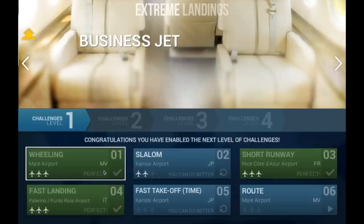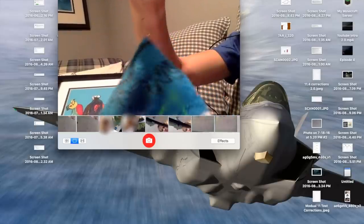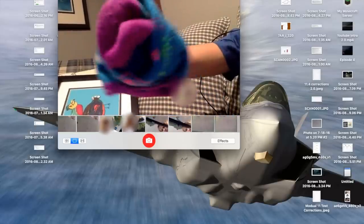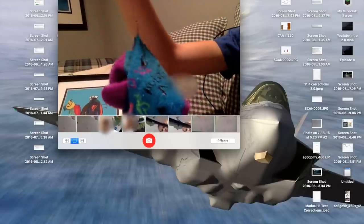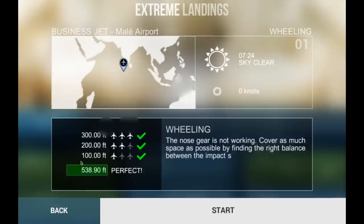You guys will not believe what I just found behind my cushion on this couch. There is a fish hook attached to one of my sister's socks. What the heck is the reason for this? That was weird.